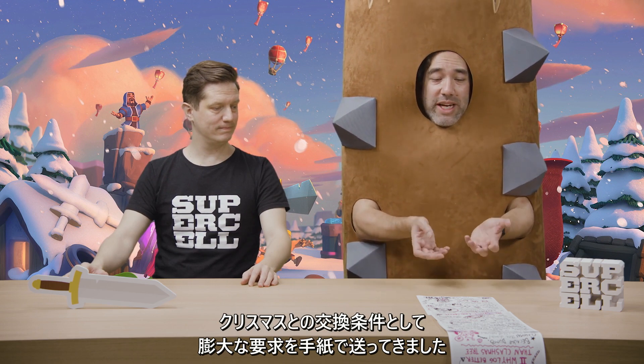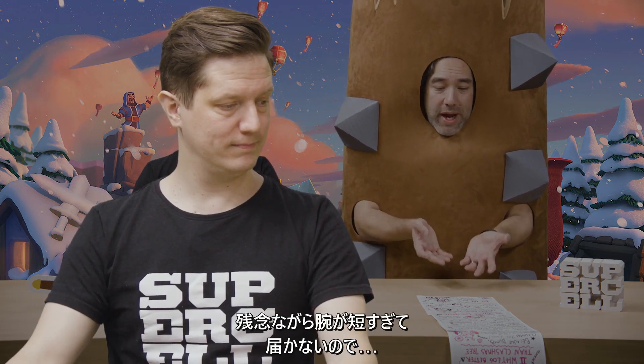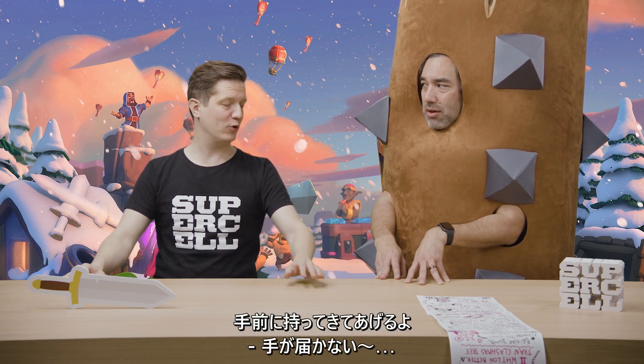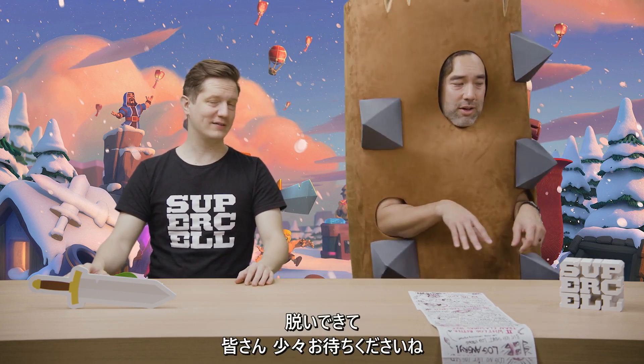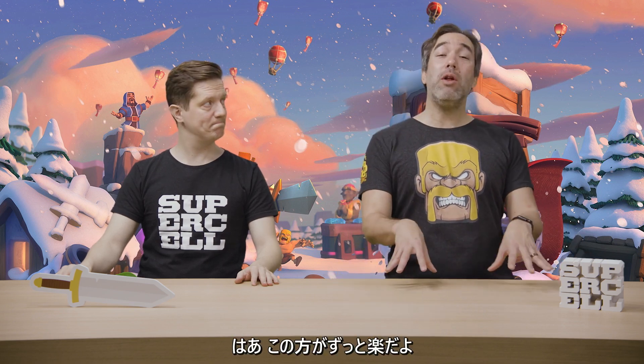And he has this really insane list of demands in his ransom letter. Unfortunately, my arms are way too short and I can't reach it. Is it really okay if I ditch the costume? You made me wear this thing. I could also help you pull this closer, but my arms are getting shorter. Just get rid of it. Okay, that feels a whole lot better.